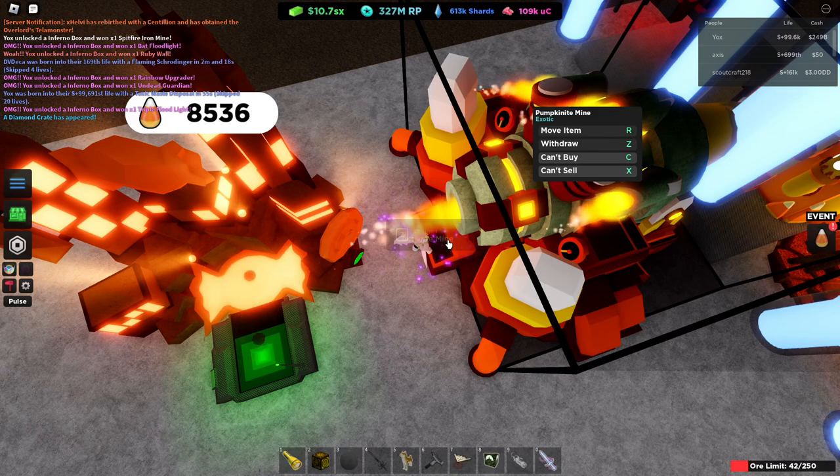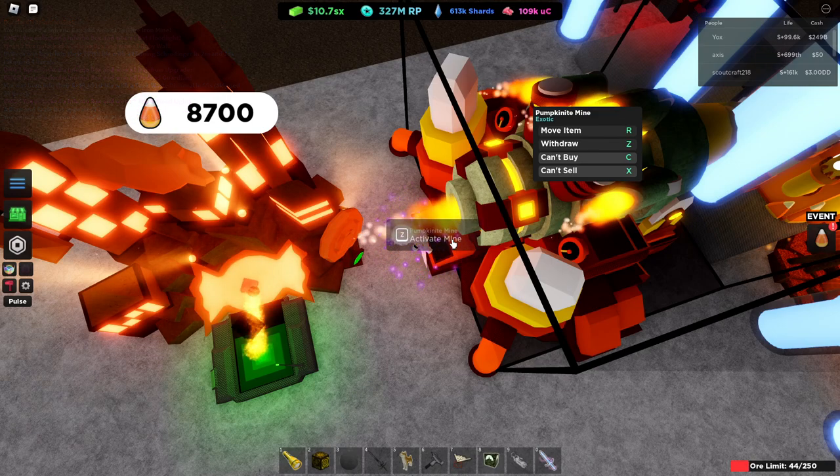I'm still getting a pretty quick rate of candy, but if I was to stop producing Pumpkinite ore for like 10 seconds and then start back up again, it would take a little while to get the ores here, but that consistent flow would start up again.